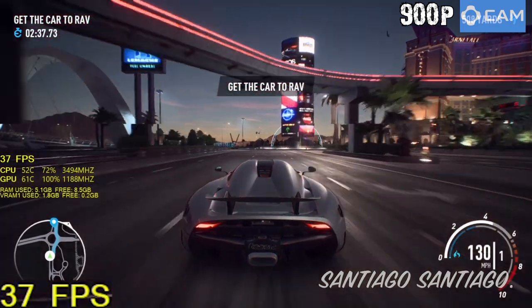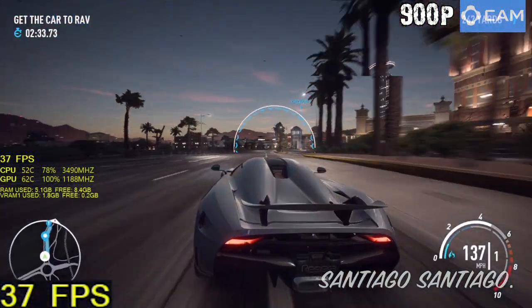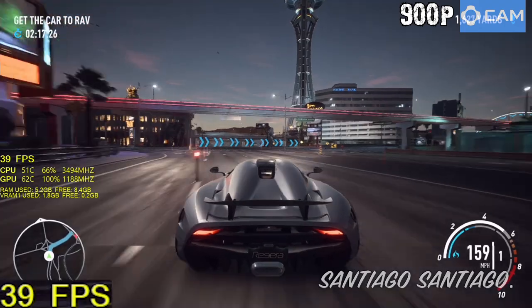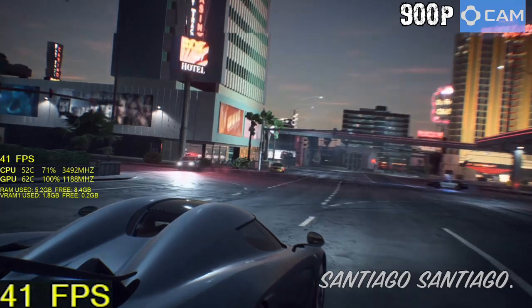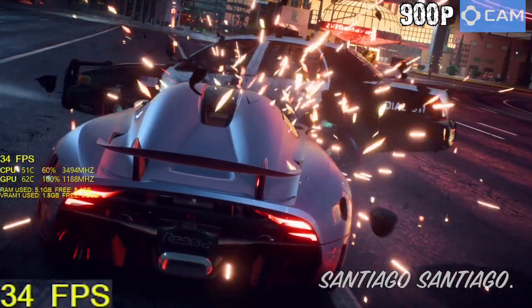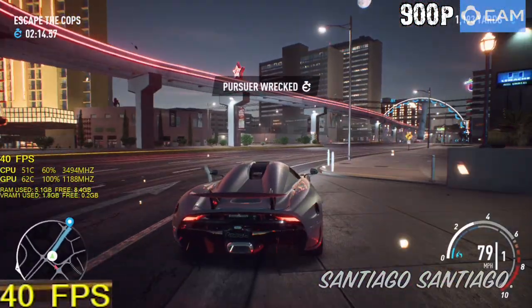Post-process quality, effects, and geometry should give you a good boost, but it's not as significant as the other options. Usually post-process quality and effects are a big hit when they are lowered together. I didn't see much of a difference with terrain and vegetation quality lowered, but that's because I was in the city. When you're in the wilderness — a place with a lot of foliage — terrain and vegetation quality makes a difference.